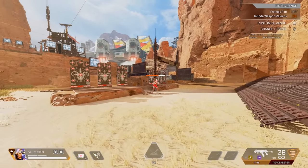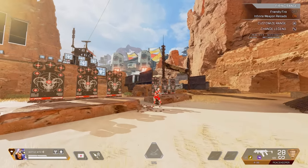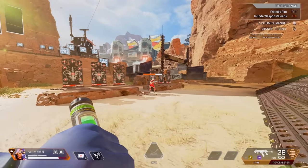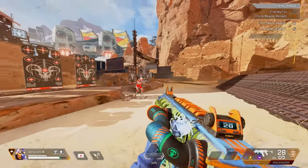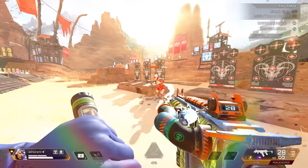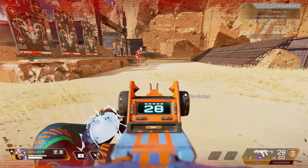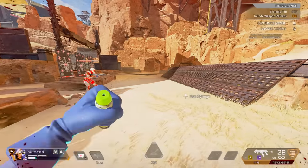Next is the instant slide, usable with Octane or any legend with a movement boost — Maggie with her ball, Bangalore with her passive, or Bloodhound with their passive. You can slide instantly out of anything without needing any momentum. It's very specific but useful: for example, playing with a knockdown shield, you can slide out and go straight into a fight.